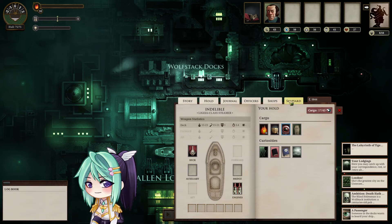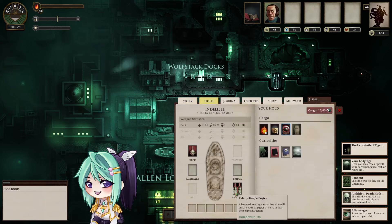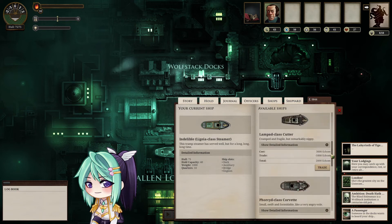I have money to get a new ship — I need a ship with a forward slot. This is my current ship: the Indelible Ligeia-class steamer. Hull capacity is 75. I need something lighter because how fast your ship moves depends on how heavy it is and the strength of your engine. I think I have the basic engine — the Elderly Steeple Engine, engine power plus 800. I need a cheap ship that's a bit faster.